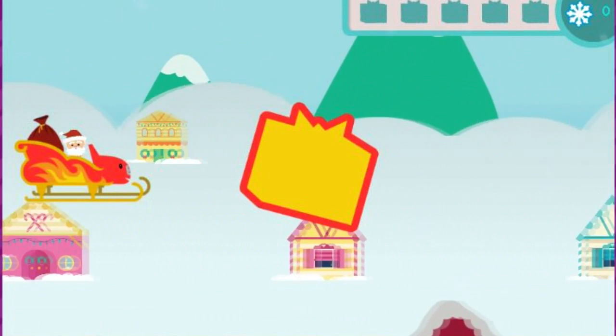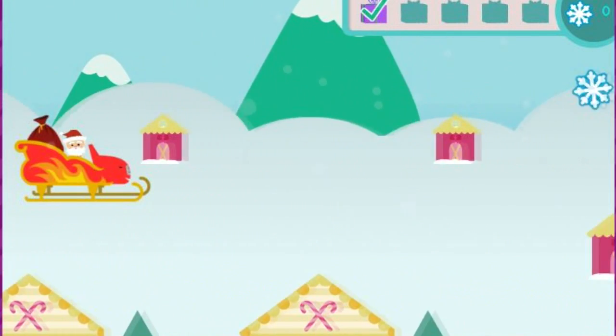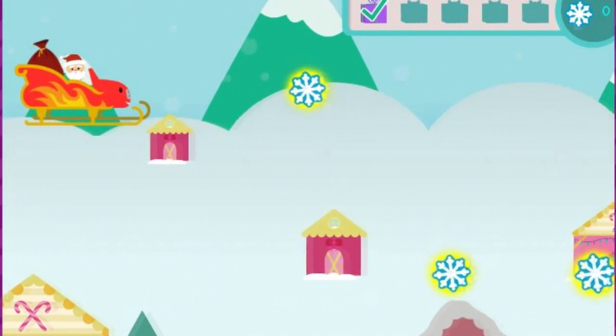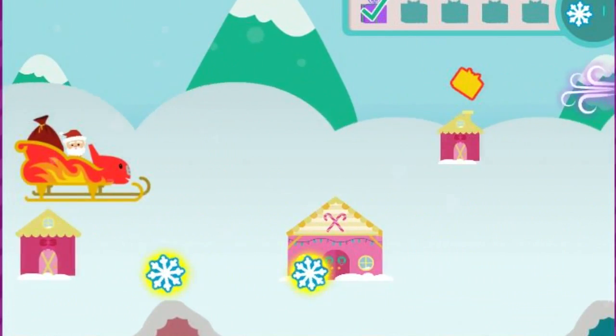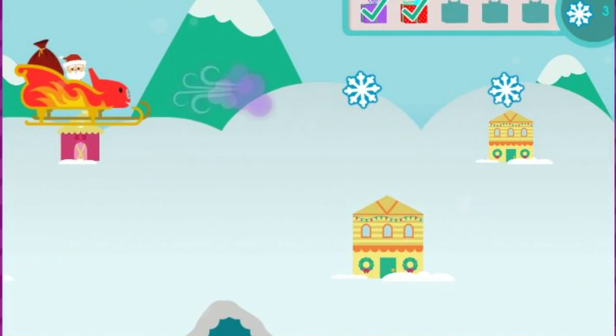When you see a chimney with a present above it, fly over it to drop off a holiday gift. Perfect delivery! Right down the chimney. Don't forget to collect snowflakes for extra holiday cheer. Drop off all the gear blazing through this.